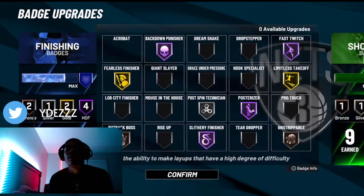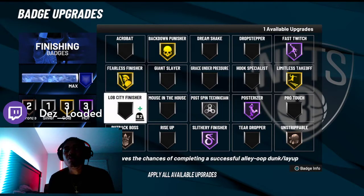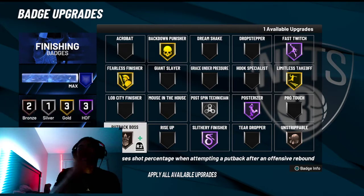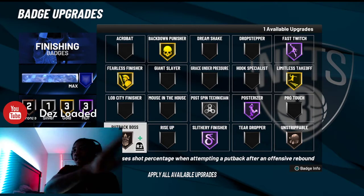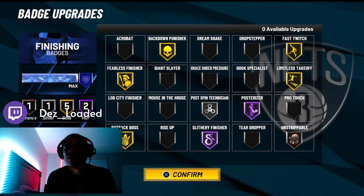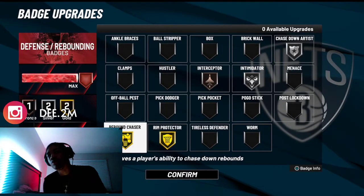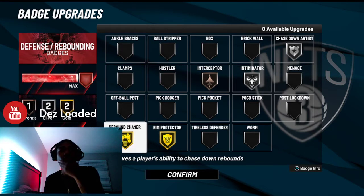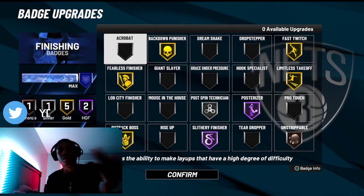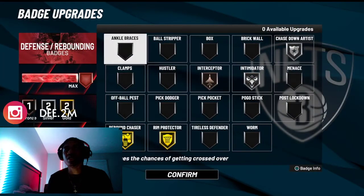For the badges you're gonna need: you need Putback Boss at minimum bronze — you're not gonna get putback dunk animations without having this on at least bronze, because this badge is what activates those animations. I normally run it on gold. Another thing that'll help: make sure you put on Rebound Chaser at minimum bronze. I'm a big man so I got it on gold. These two badges — Rebound Chaser and Putback Boss — at least bronze are the requirements to be able to do putback dunks.